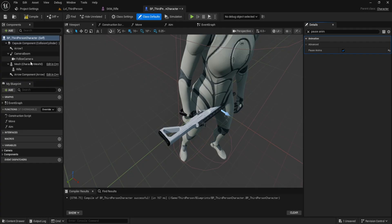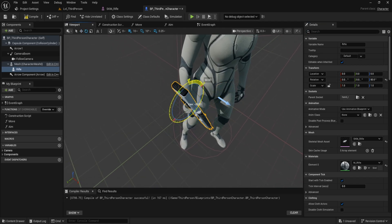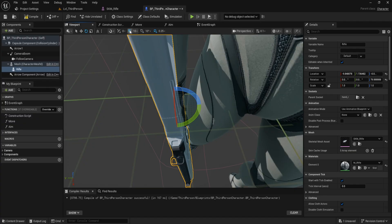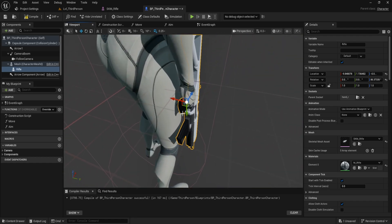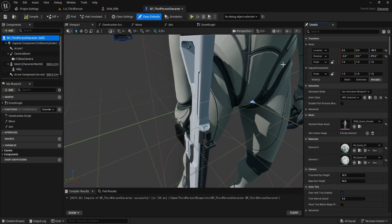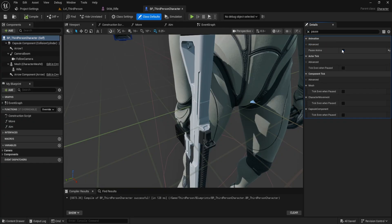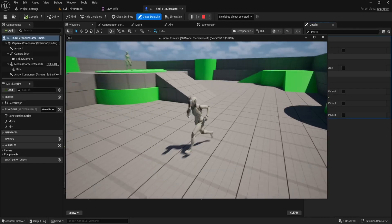Now select rifle again, clear the search box and use location and rotation values to line it up nicely in the character's hand. Take your time here to find the sweet spot so it feels natural in place. Once you're happy with the position, click BP Third Person Character again, disable Pause Anim, then compile and save the blueprint. Now press play to test it. Move around a bit and you'll see the character holding the rifle perfectly in the right hand, fully animated and ready for action.